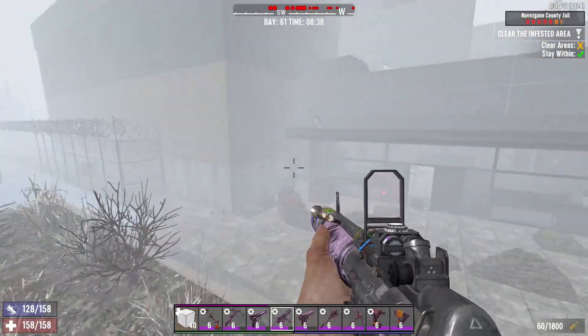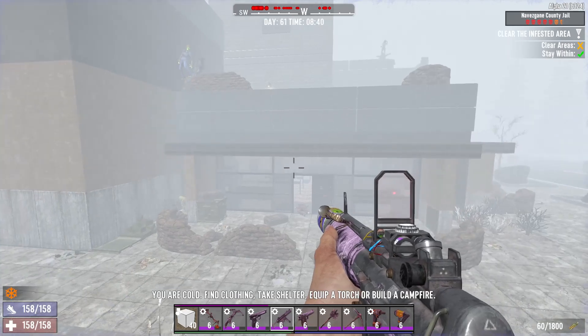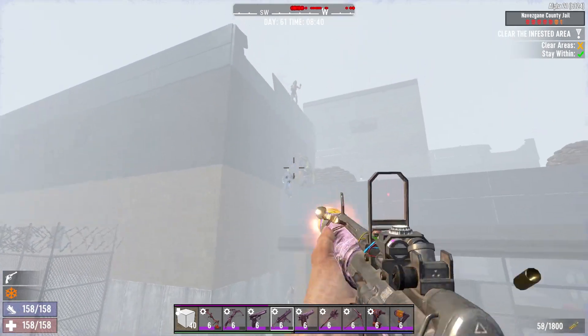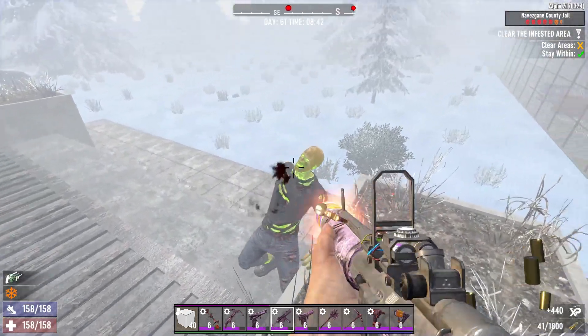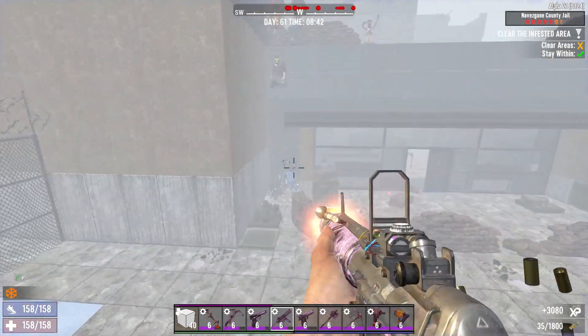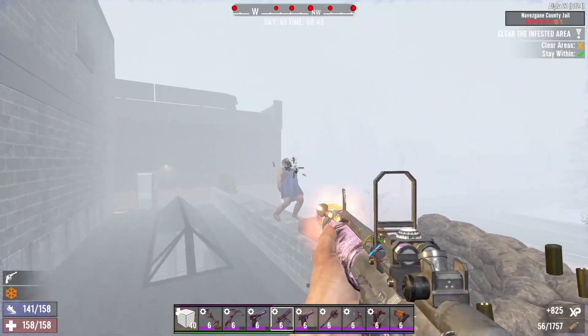They're gonna spawn from below and then from above, jumping down. Personally, I will shoot above first and let them build down. You might actually spawn a screamer in this process, so be careful. Let's jump on the sandbag and go up — you can play around here if you have parkour skill.